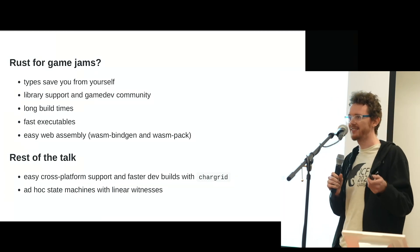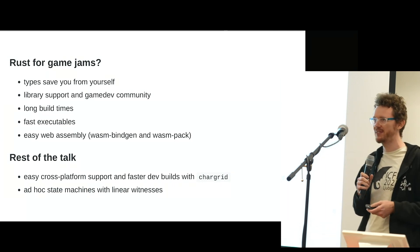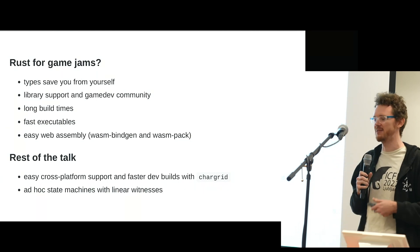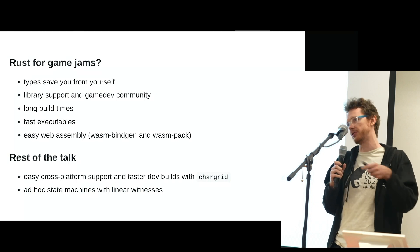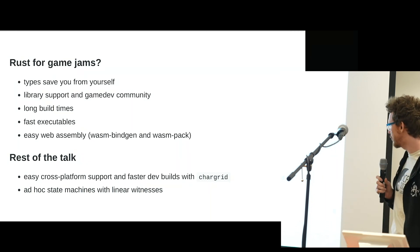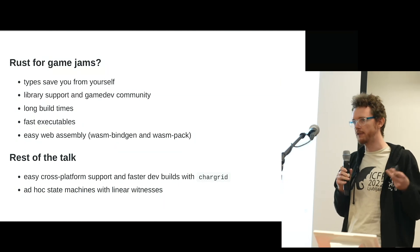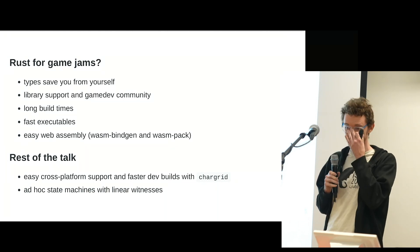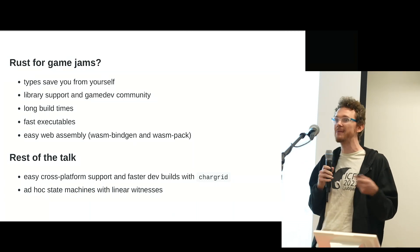One such library is my library, Chargrid, which makes it super easy to build cross-platform text-based programs in Rust. This is what I use for this game, and it's the reason why it was easy to get it to run in a browser, a window, and a terminal. For the remainder of the talk, I'm going to chat about two specific innovations relating to Rust and this game that I thought were interesting and relevant to making games in Rust in a hurry.